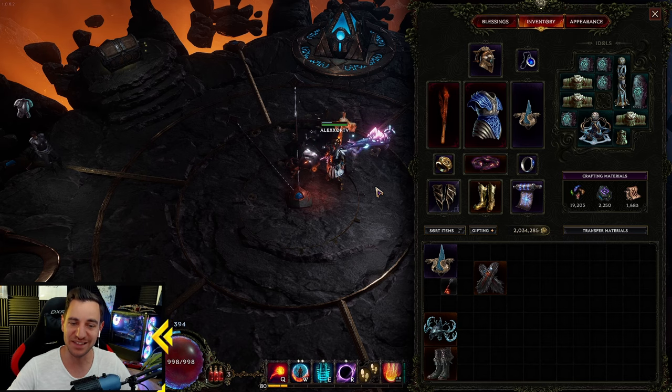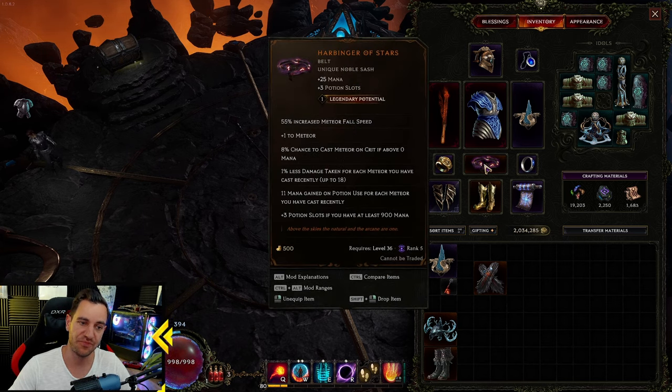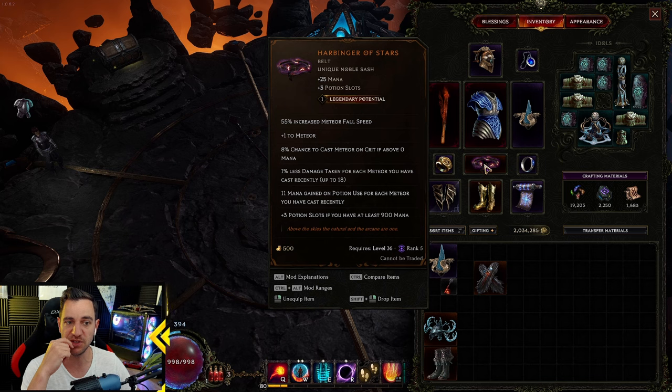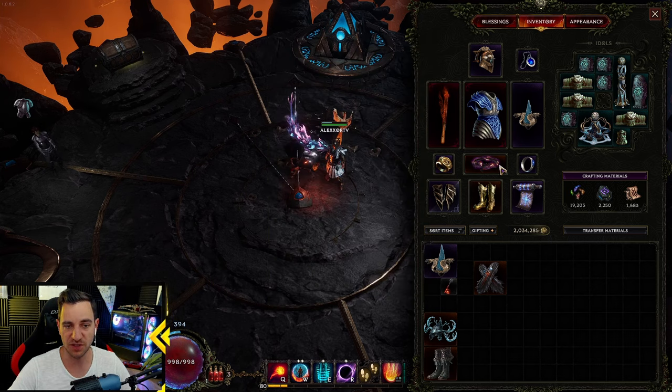What you absolutely need are two items. The Harbinger of Stars is obviously required because this is what makes meteors fall from your fireball - eight percent chance to cast Meteor on crit if above zero mana. When you spam your fireballs and crit enemies with it, you cast your meteor automatically.